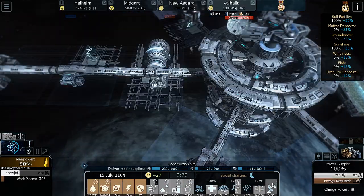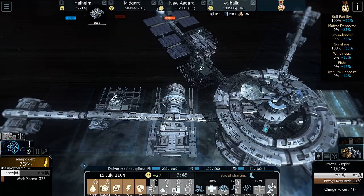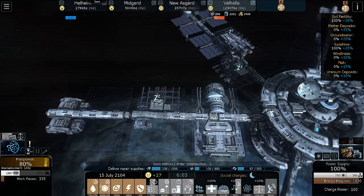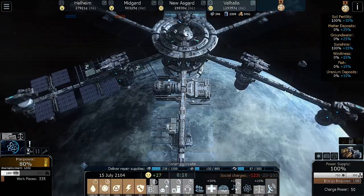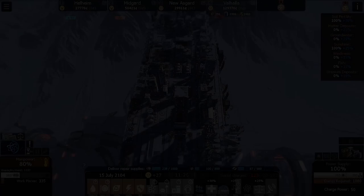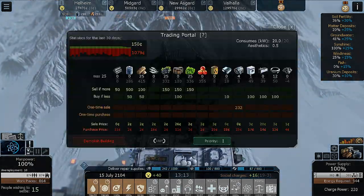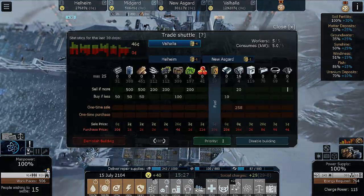Are we almost done with this? We need a little bit more matter — we should have matter. We have 406 more matter, and that is done. So let's prioritize him, and let's start throwing stuff here. We have matter flowing now, which is nice. Let me come down here and start selling all the debris we have. Do we sell debris? Let's go to Midgard — sell with more than zero — then New Asgard, hop over to our shuttle, sell with more than zero.